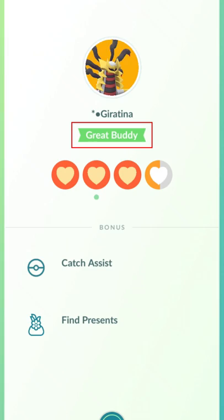So be sure to have a buddy active at least at Great Buddy level when playing those bigger events or just playing casually. Comment below if you knew about the catch assist already, and follow for more tips.